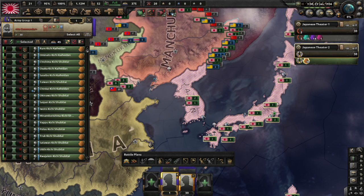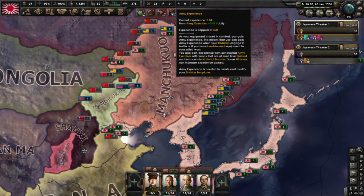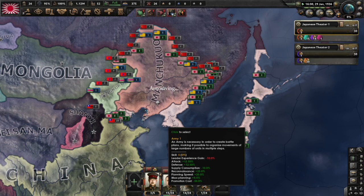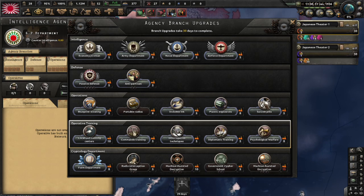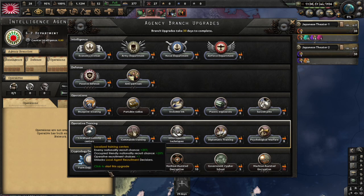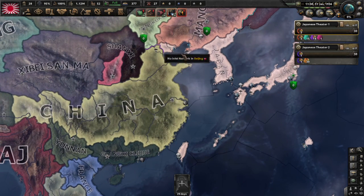Our divisions are only experience level two, so we're going to cancel that, hit shift and the experience button — they're going to train to level three. We'll get a little bit of experience, but mainly I just want army experience. Our agency is created — good. We want to create a collaboration government, so we'll need at least two agents. Right now I'm going to do localized training centers — ten factories, but this lets us pick the nationality of our spy. With Chinese spies we'll build the spy network better and faster.